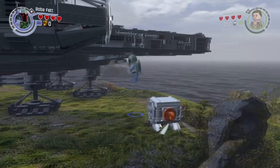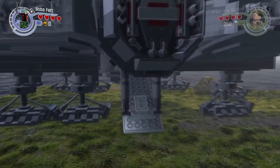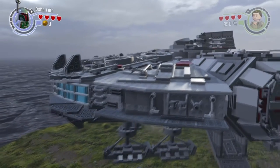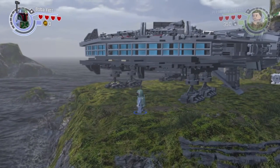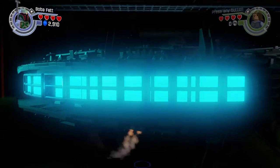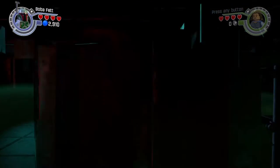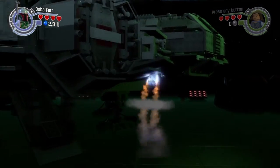Hey, what's up everybody, Team SNES here with a brand new glitch on the game Lego Star Wars: The Force Awakens. In this video we're going to show you how to do the Universal Barrier Breaker. You may hear some popping or explosions in the background — don't worry, I'm not being attacked, it's just 4th of July, which we here at Team SNES wish you a happy 4th of July. Let's begin the tutorial.